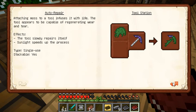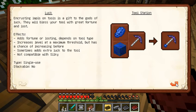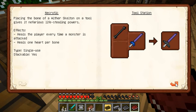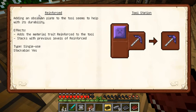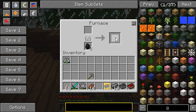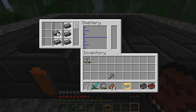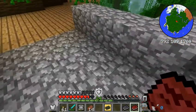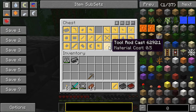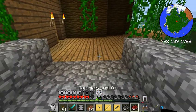I think I can add three modifiers to it. So I'll do auto repair. Yeah, actually I'm just going to do auto repair, sharpness, and necrotic, I think. Or reinforced. I don't know, there's a lot of stuff I can do. So I'm going to take all of this, smelt all of that. Put that back. I needed a sword blade, a tool rod cast, and a hand guard.